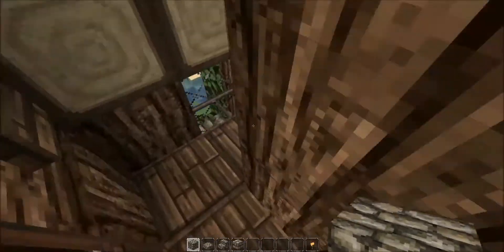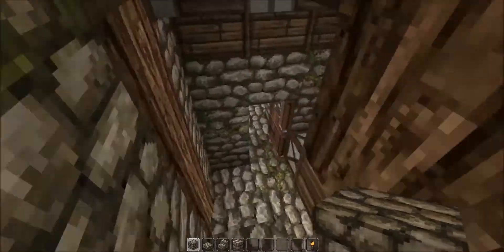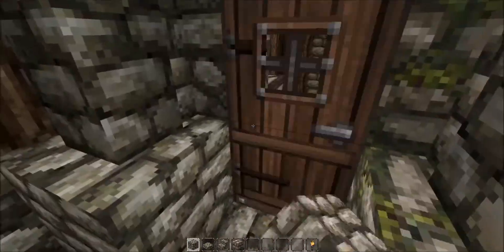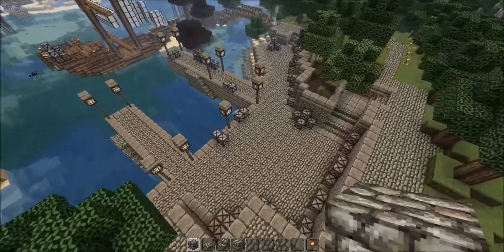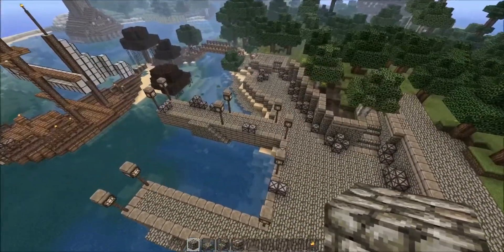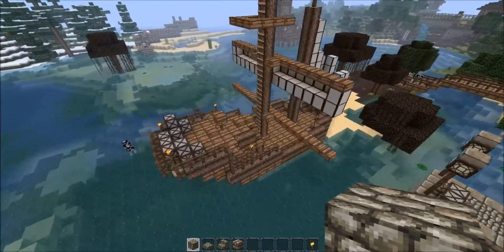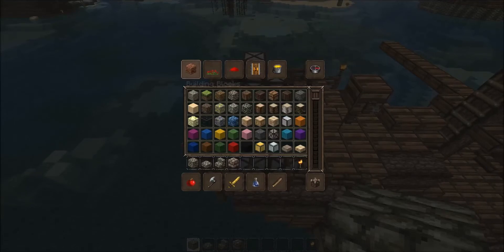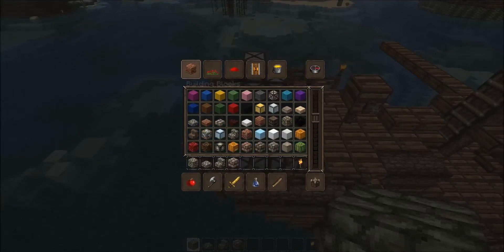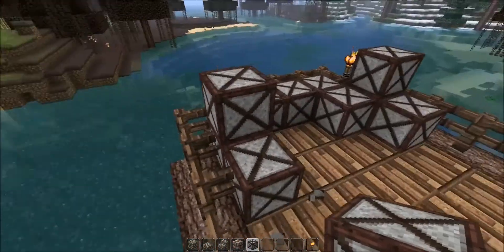Now we're going back outside and flying over to the next new thing — not a house, docks. I built these docks; I think they're really cool. The reason I love this texture pack so much is because it makes this boat look possible. The boat looks cool, and what I'm explaining is that these little crates are literally just gray wool — I think that's pretty cool.